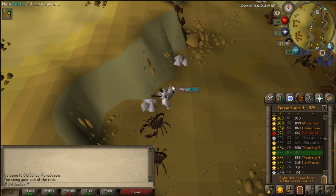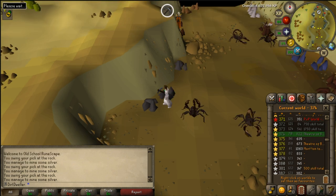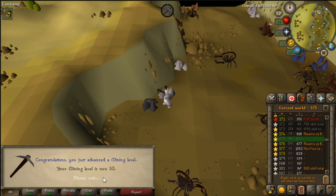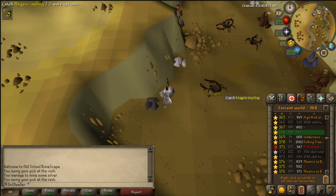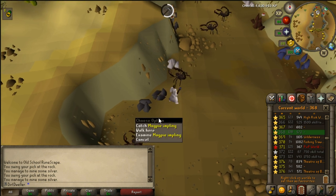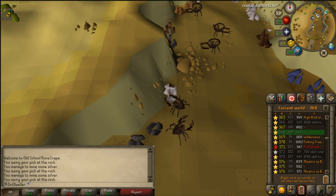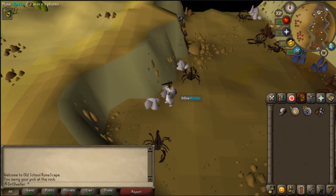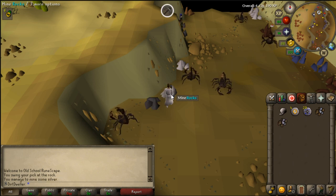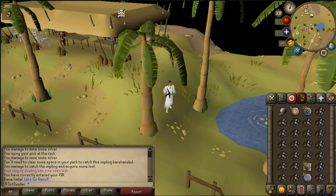In the last video I said I needed to get level 50 crafting for a strength amulet so I can start training my melee stats more efficiently. I started out by doing about 1000 silver ore, going from level 51 mining all the way up to level 54. We also see a magpie impling here — they were showing up a lot while I was mining. One of my passive goals will be to get to level 75 hunter so I can bare-hand catch magpie implings.